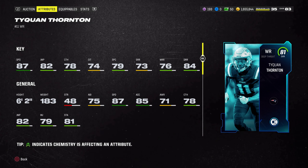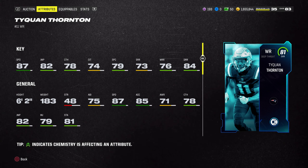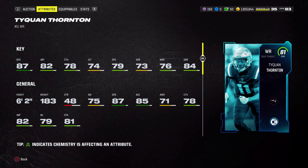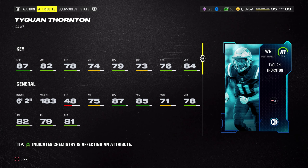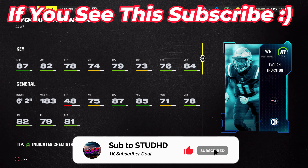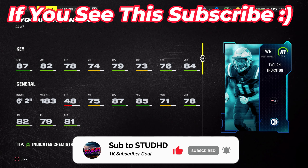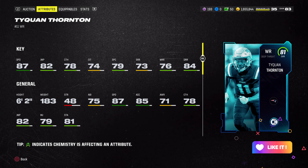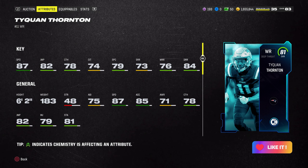He is 6'2", 183 pounds, which is good for his height. 87 speed on an 81 overall card is incredible — 87 is literally top-end speed. The best wide receivers in the game have 88 speed without a theme team, and with a theme team you can get up to 90 speed. Guys like Jerry Rice have 88 speed base, and Bo Jackson as a running back also has 88 speed.